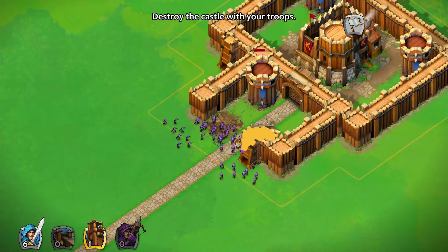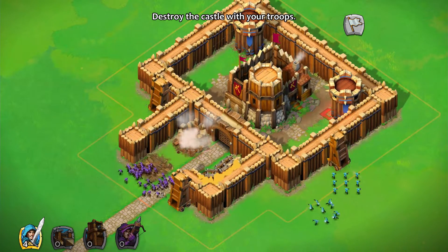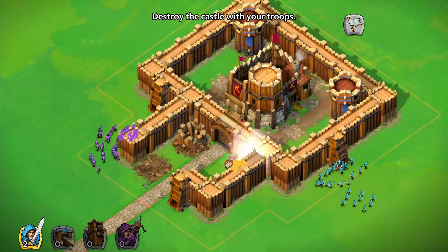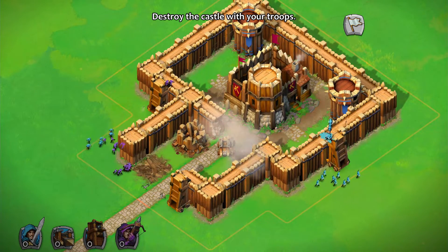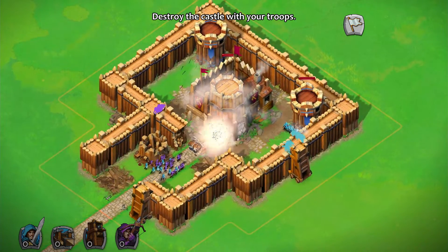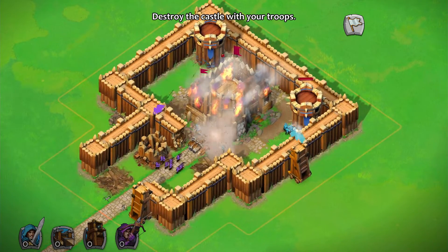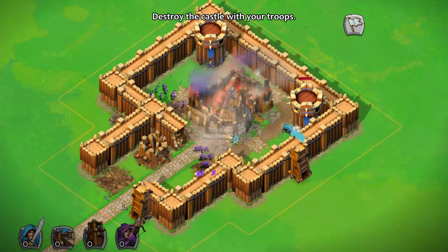Maybe I should have deployed these guys first, but I'll just deploy them here — I don't think we're going to lose this. That tower is down now anyway. The battering rams will make short work of this keep. Nice — there we go!